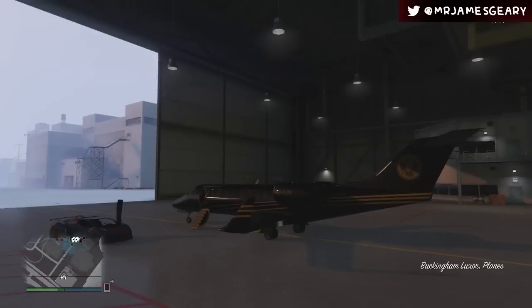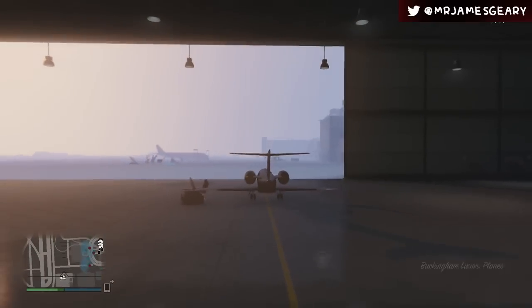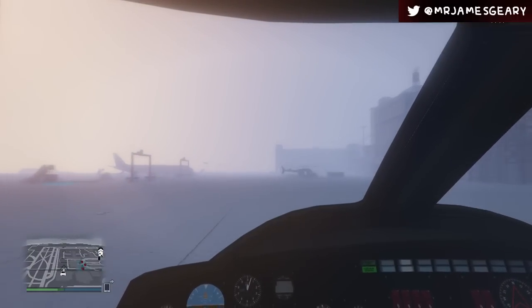You may have driven by it and wondered what that glowing tree was. Well, now we know. It's supposedly just a glitch in the game coding between day and night that they never fixed, and adding the snow made it stand out more.